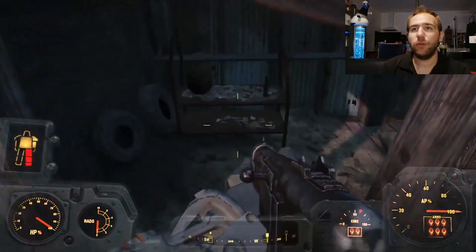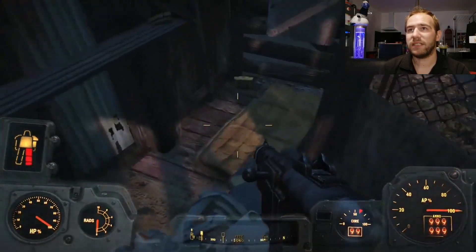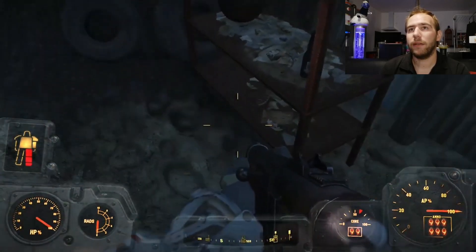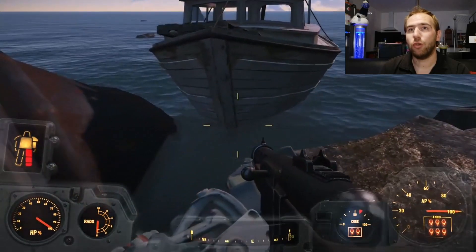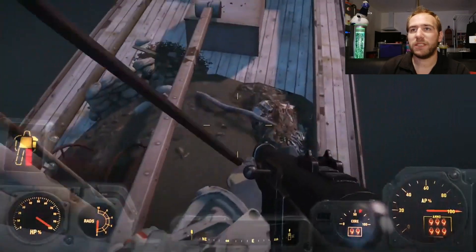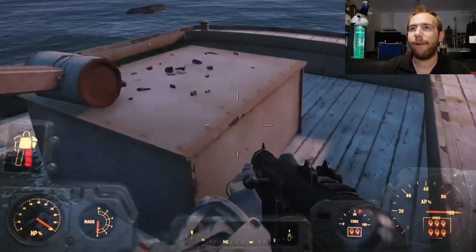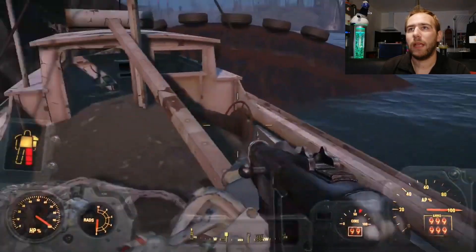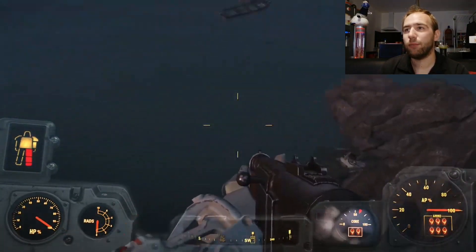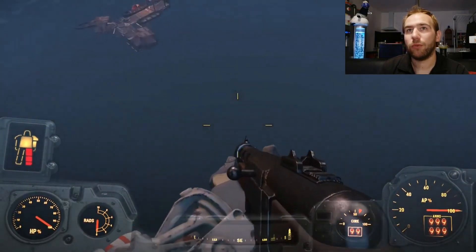Ici, nous avons une cabane avec un ballon de basket et des bouteilles. Ce n'est pas très intéressant. Je cherche les capsules parce qu'il y en a pas mal à récupérer sur ces petits endroits. On va aller sur ce petit bateau. Je ne sais pas si on peut rentrer. Je suis sûr et certain qu'il y a quelque chose ici. Il y a même un fauteuil roulant là.